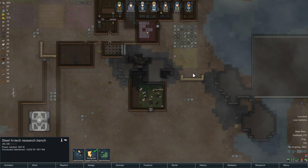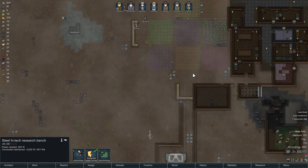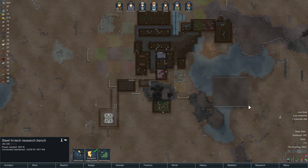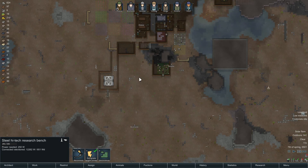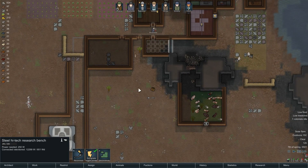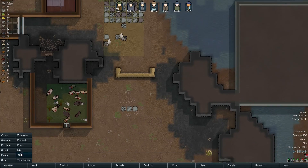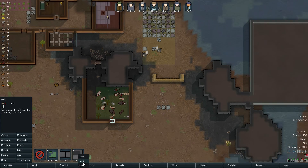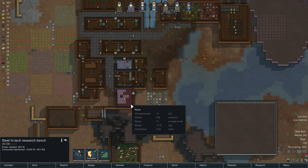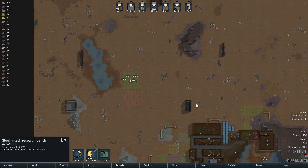Looking at this entire situation, it has occurred to me that we could potentially shore up the defenses a bit more. Currently, when enemies come into our colony, they want to be funneled around walls, so they don't necessarily want to come through these areas. Now that this is closed off, they shouldn't come up this path. If we close this off with a nice wall across here, that should prevent enemies from coming through this area. Of course, we don't have any wood or stone available — we really need to do stone cutting.